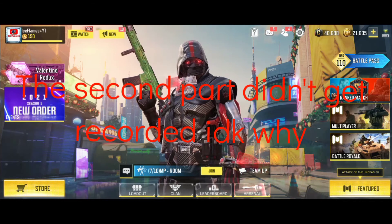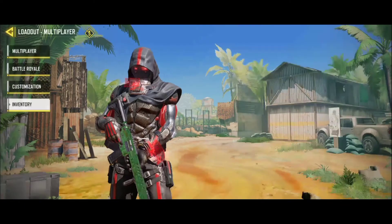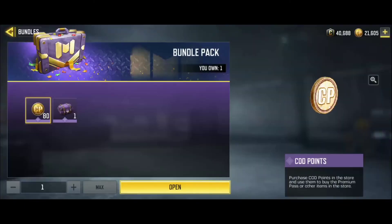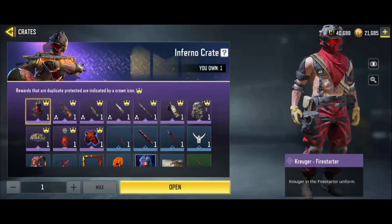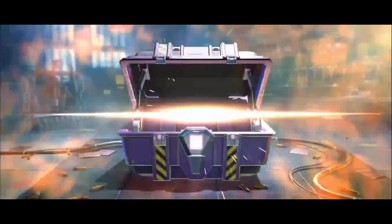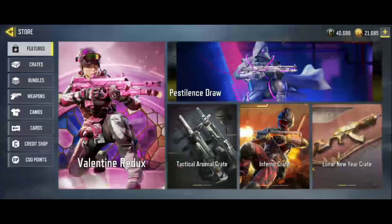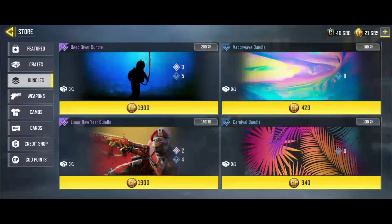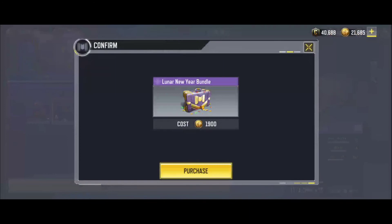I'm able to get the stuff that I was gonna get, and that is the bundle pack where it comes with a free crate and 80 card points. Let's see what we get on my first draw. Well, at least I got that thing — that's one of the things I wanted. Let's buy the bundle that I already have, the HBR bundle. If you guys don't have it, it's a cool skin. I've liked it ever since it came out.